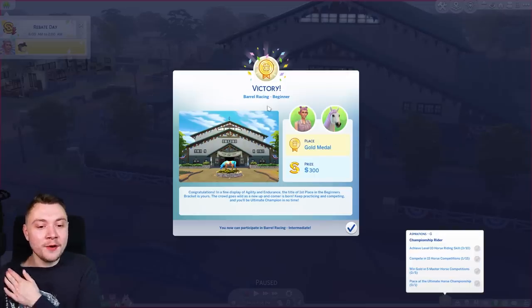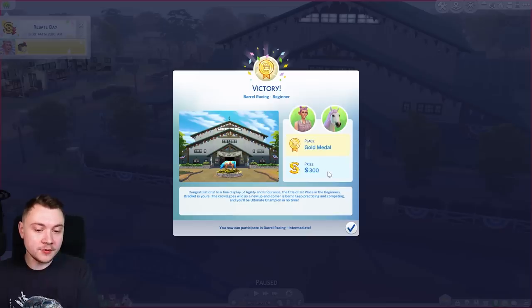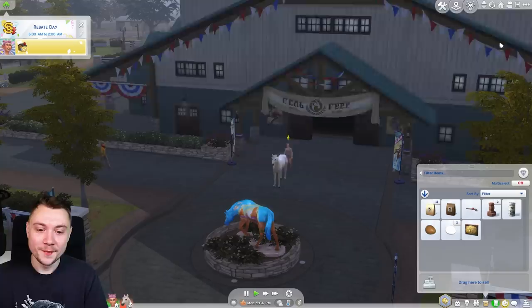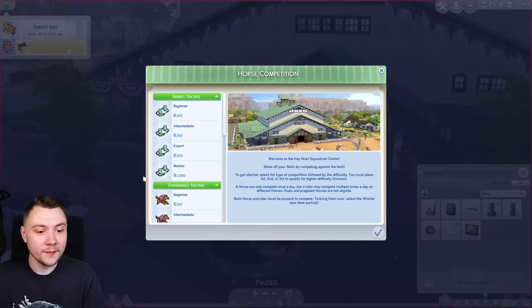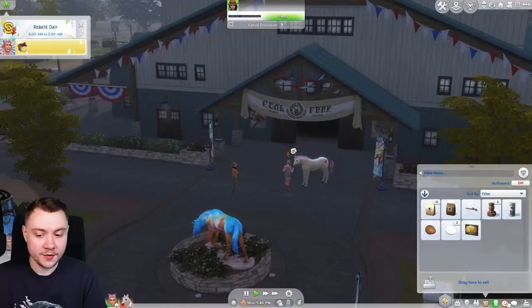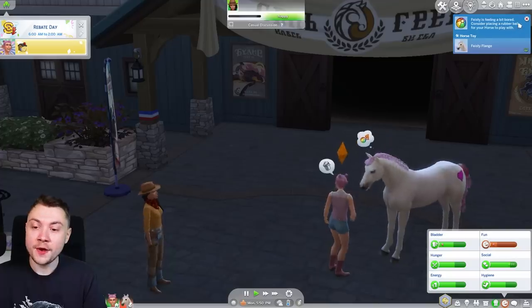We got the gold medal! We won 300 but paid 100, so we've actually won 200 net. We also got a trophy - we could sell that for 200 as well. Let's try to enter another competition - it won't let us, maybe you can only do one a day per horse. Let's go home.